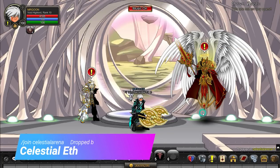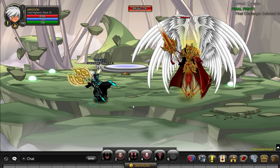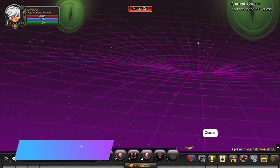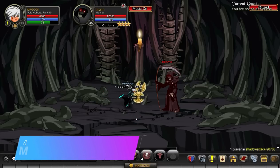This time around you need to join the Celestial Arena and accept the Final Fight quest. This lets you join the map above, where you will spawn next to Aranx — the boss you need to fight for the item drop. Then head along to Join Eternal Chaos and defeat Eternal Drakoth in order to get your Chaotic Ever.